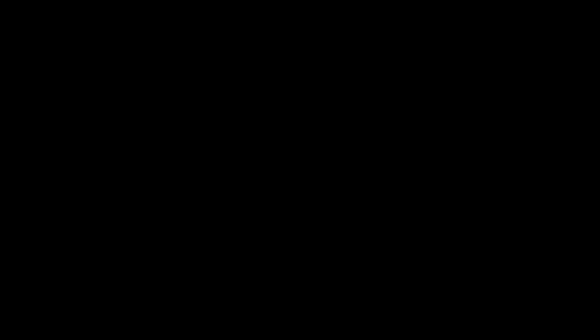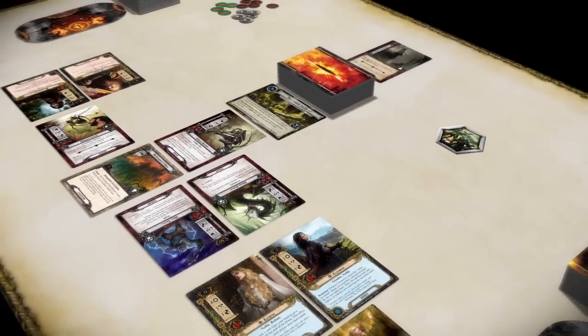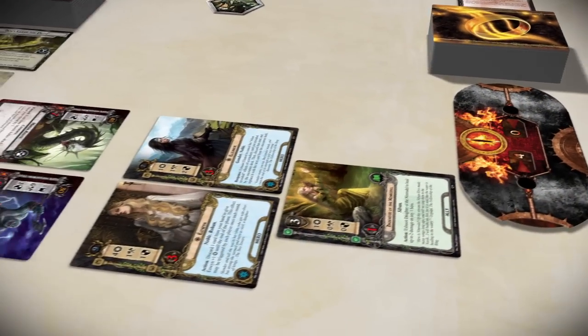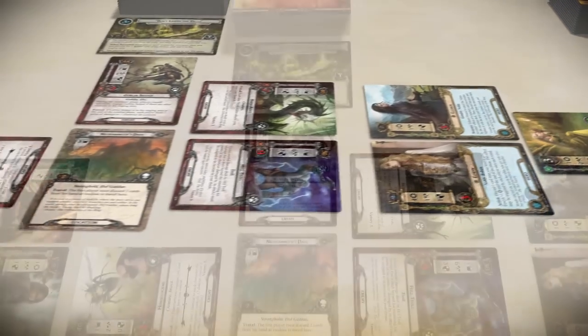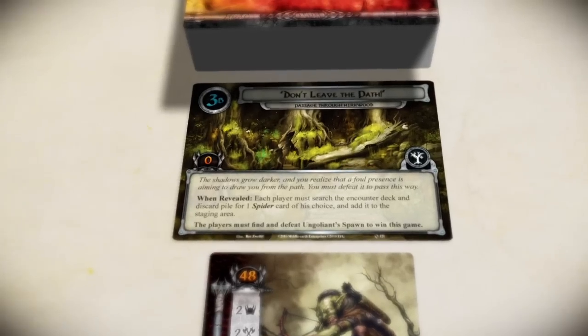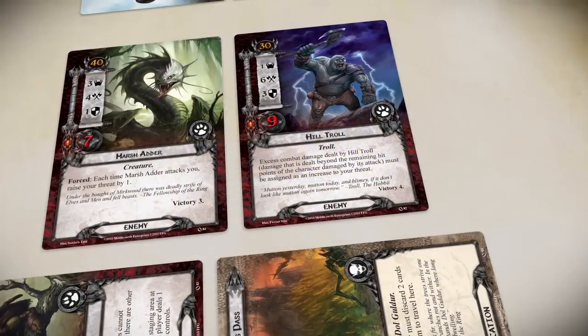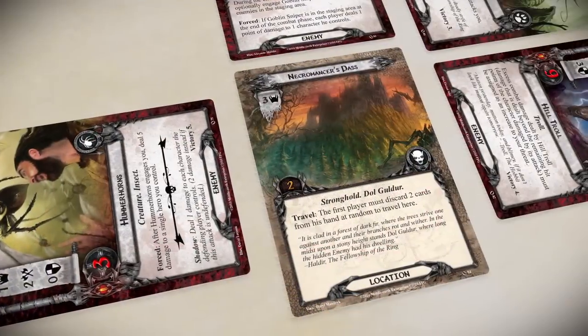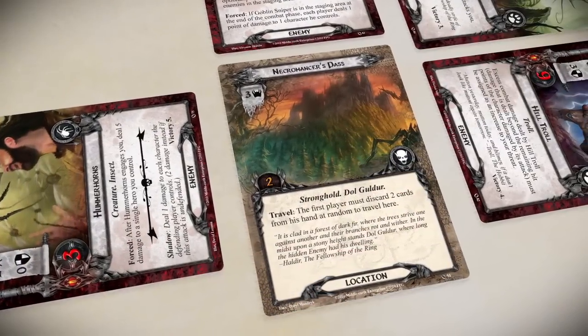Unlike most card games where players compete against each other, The Lord of the Rings: the card game is a cooperative game where players work together, competing against a scenario that is run automatically by the game. In each game, the players attempt to overcome the particular encounters, enemies, and challenges of a scenario, which they will either win or lose together.